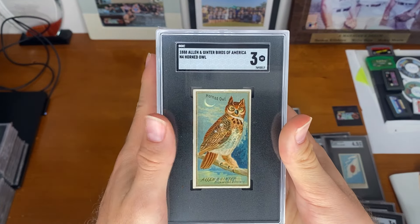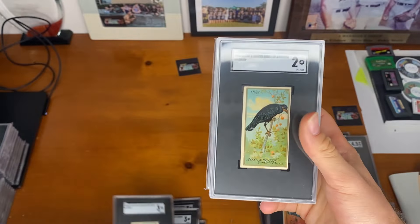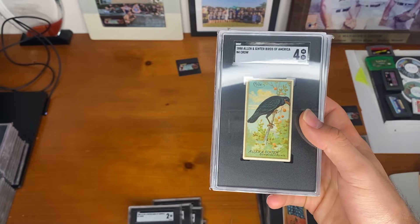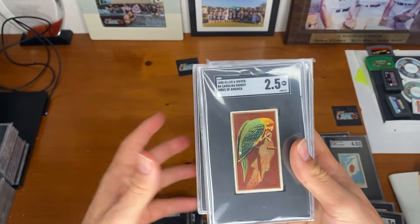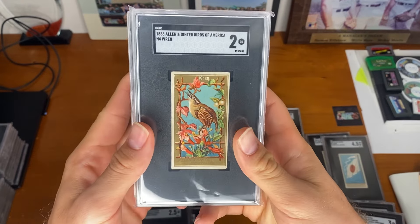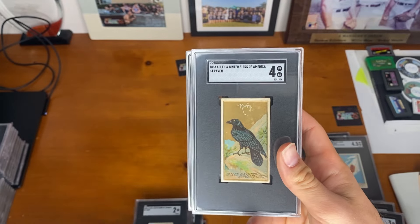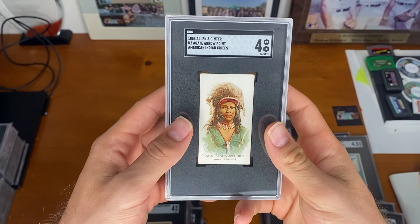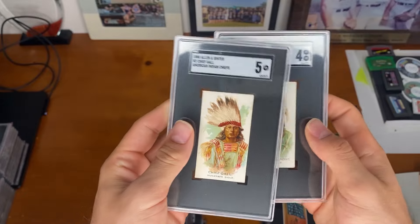Got a Horned Owl. A Crow. Another Crow. This is our last Crow — highest grade we got in it, SGC 4. Carolina Parrot. A Wren. A Raven. And we had two Allen & Ginter cards here: one of the Agate Arrow Point and Chief Gall.